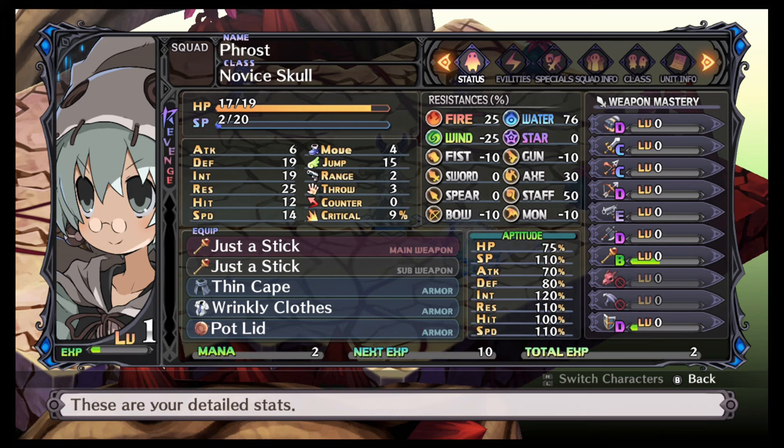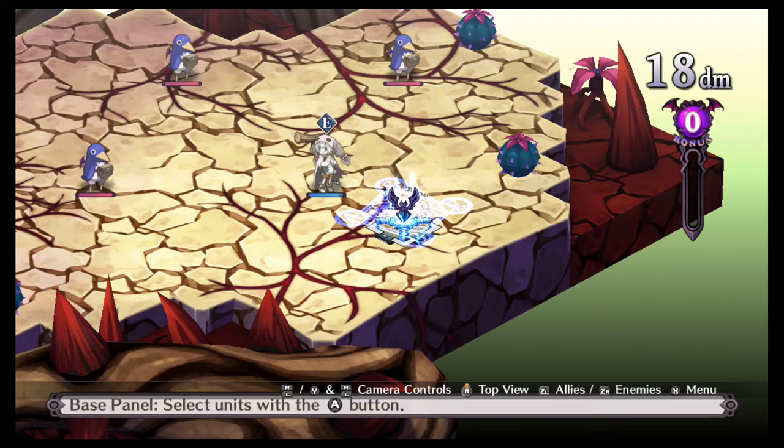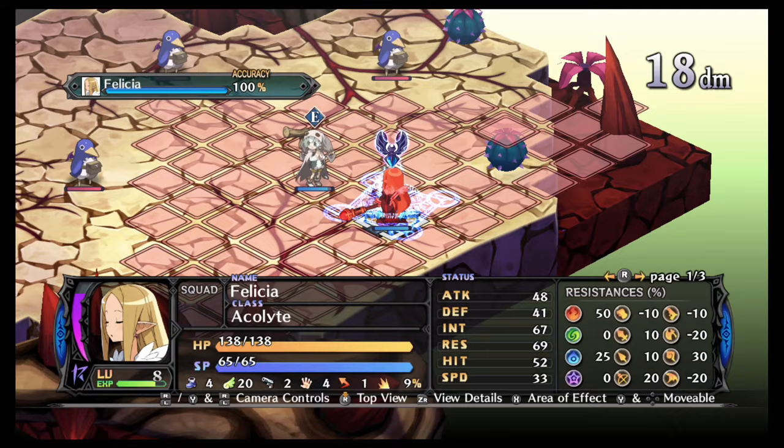Skill up — which is good. Now if we look at the skill, you can see it's now level two. The SP that it needs went down from nine to six, and the range is still one. That's how using skills improves them: it lowers the SP cost.